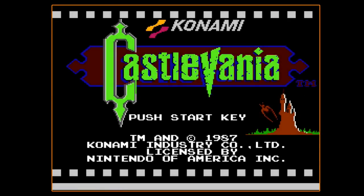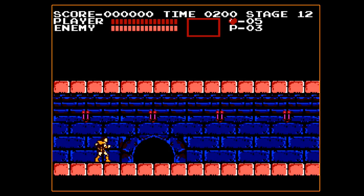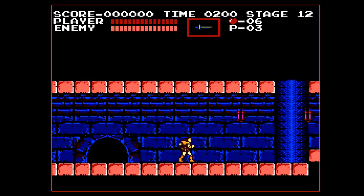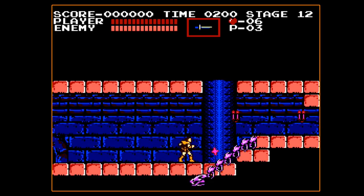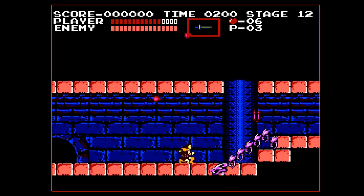Hey everyone, Austin here again with another let's play video. Today it's going to be Castlevania for the NES — not exactly the first time I've covered this game on my channel. But much like my recent Ninja Gaiden no power-up runs, we're going to be doing that today with Castlevania. We're going through this with just the main whip — the upgraded main whip. I'd actually planned on doing this for quite some time, even a couple years ago.